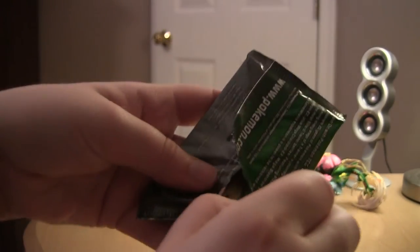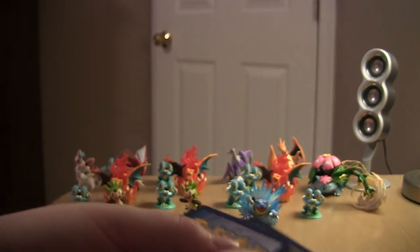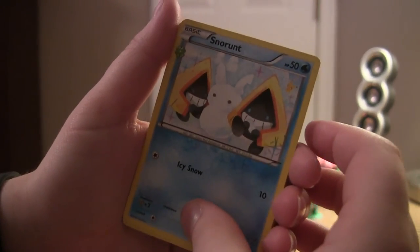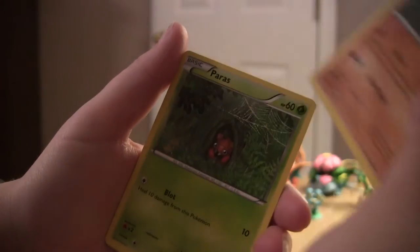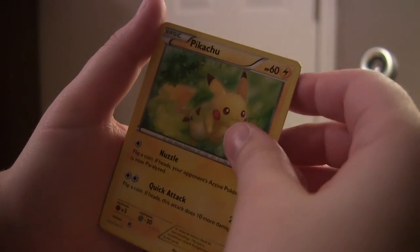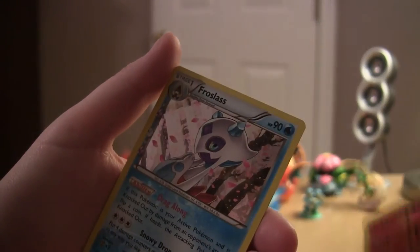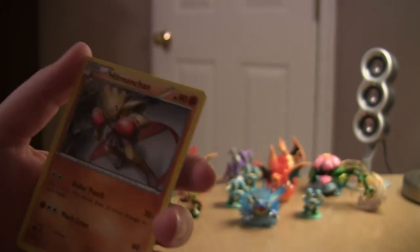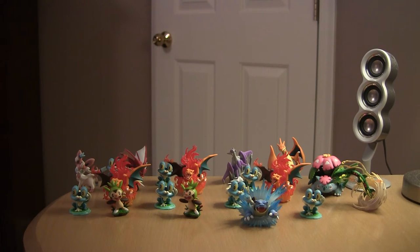So we've got Swinub, Golbat, Paras, Pikachu, Fairy Energy. The reverse is Magmar. Radiant Collection — a new rare, Hitmonchan. I find that ironic — I just got Hitmonlee and now Hitmonchan. Come on Blastoise, give me something.